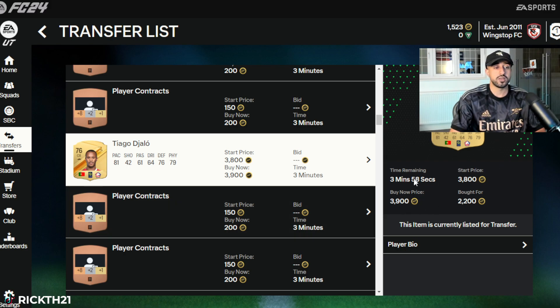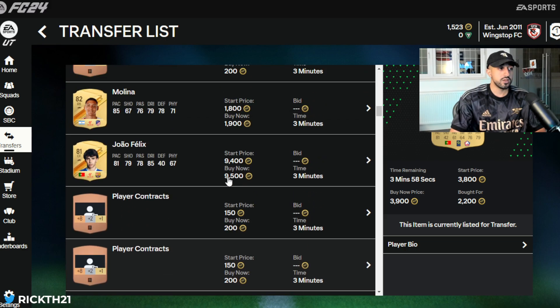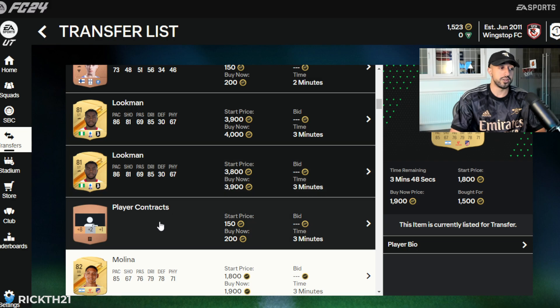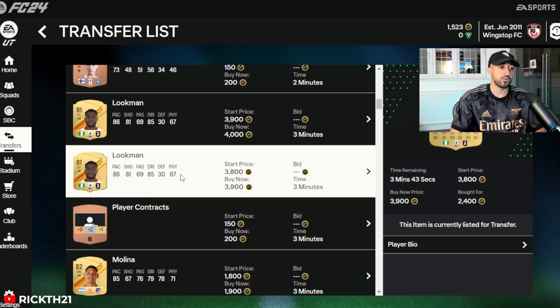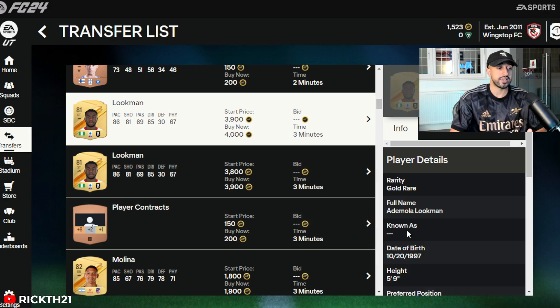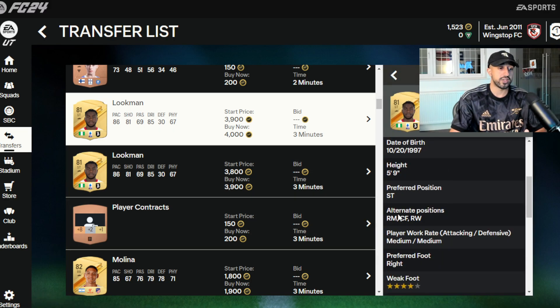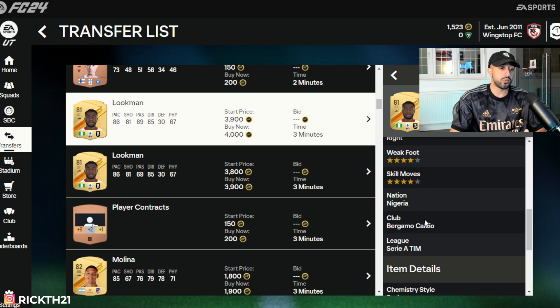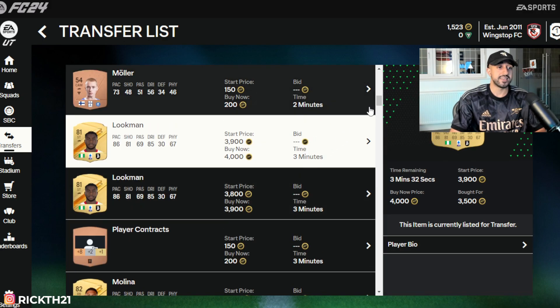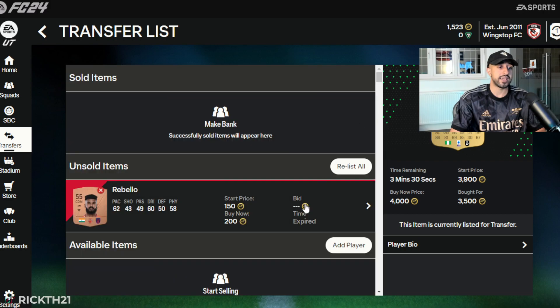Tiago Djalo — I probably overpaid; it's a low-rated card with high pack supply. But I do like Felix under 5K and Melina under 1,500, especially for SBC solution trading. Melina will easily fluctuate up at some point. His card is really good — 4-4, plays striker, center forward, right mid, right wing, 4-4. I probably won't be buying much more just yet.